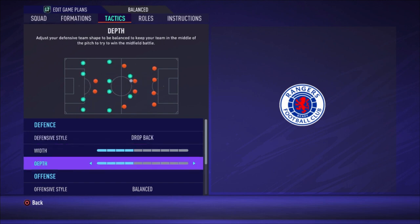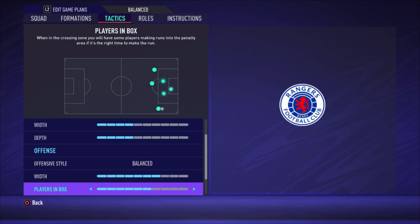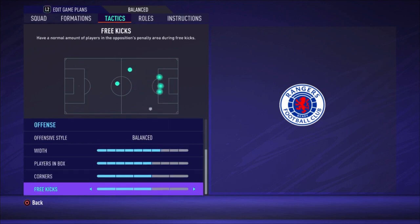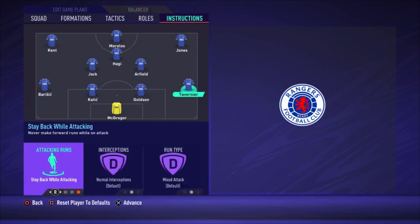Now going to the tactics: I choose drop back with a width of four bars and depth of four bars. Offensive style is balanced with a width of seven bars, players in the box six bars, corners and free kicks both at three bars.